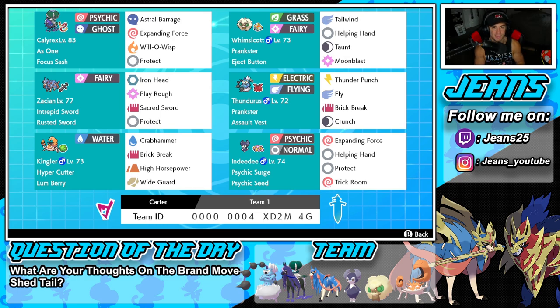Bottom left is Kingler — an awesome Pokemon that hits very hard. It has Hyper Cutter so its Attack cannot be dropped by Intimidate, and the Lum Berry as item. It has Crab Hammer for STAB, Brick Break for coverage, High Horsepower for coverage, and Wide Guard to protect itself and ally Pokemon from spread moves. Final Pokemon is male Indeedee with Psychic Surge and Psychic Seed, running Expanding Force, Helping Hand, Protect, and Follow Me.